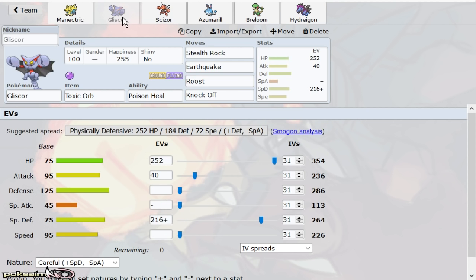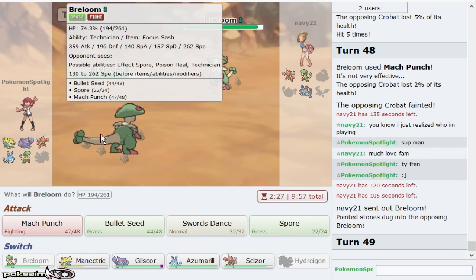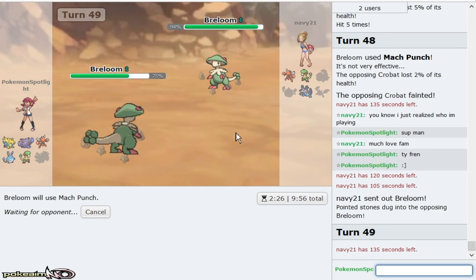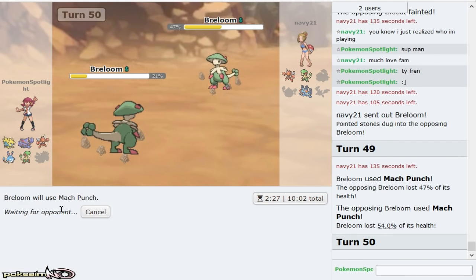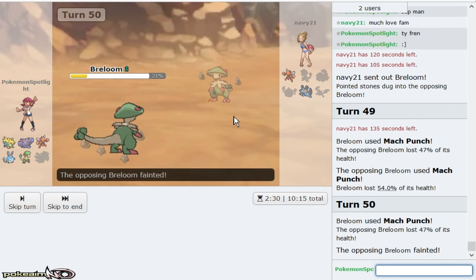Mach Punch into Bullet Punch into Aqua Jet will knock out Breloom regardless. So I'll always Mach Punch here, putting that boy in range of my attacks from Azumarill and whatnot. I just want to make sure I don't lose — and that's the damage I need for plus six Azumarill. I think he's Adamant too. That was some ridiculous roll right there. So we end up getting rid of Breloom. He goes Scizor — I get to go right out to my Manetric on the Bullet Punch.